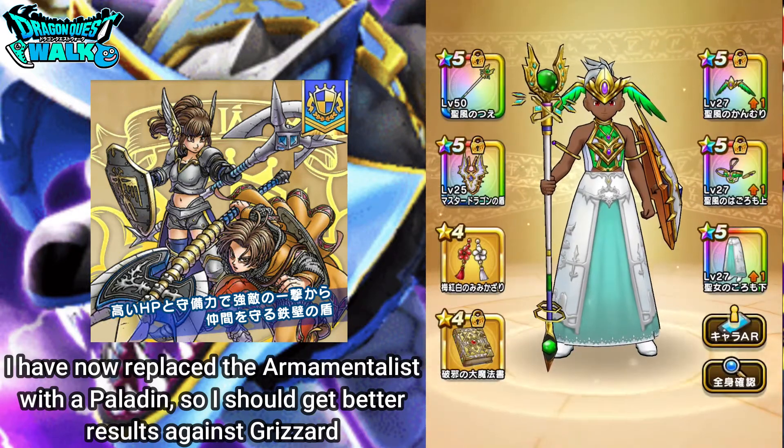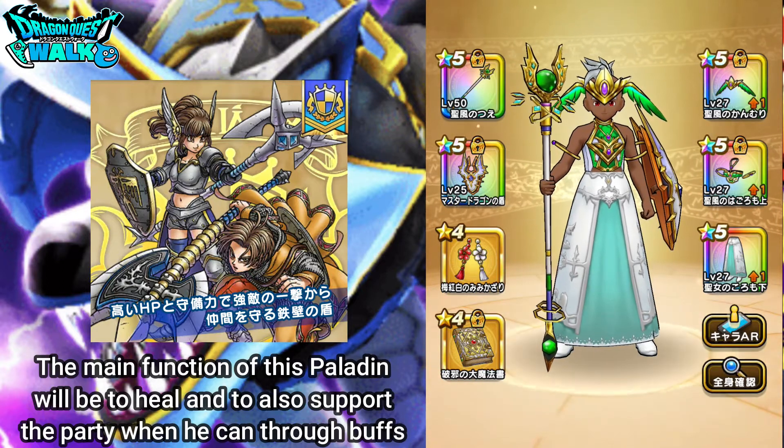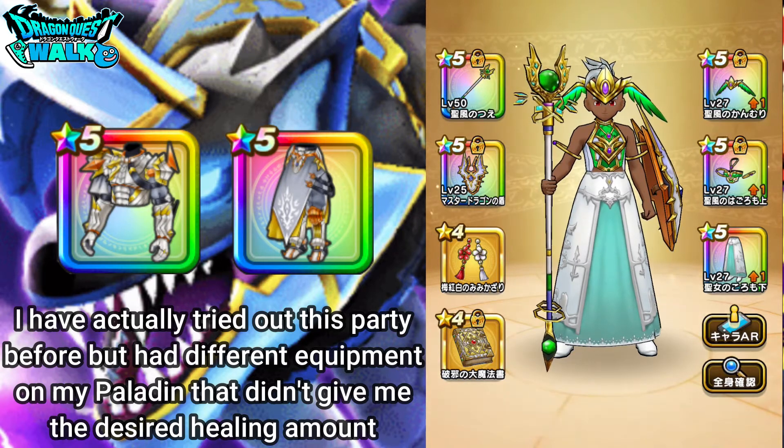So this is going to be a healing Paladin. It's going to have on the Holy Wind crown, the Holy Wind upper garment, and then also the Saints garments leggings. This should work out well in terms of healing. I actually tried this out with a different armor — pretty much just armor for tanking, not necessarily for healing — and things didn't go the way I wanted in terms of healing output, so that's why I changed the gear.